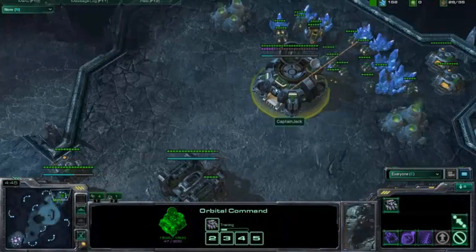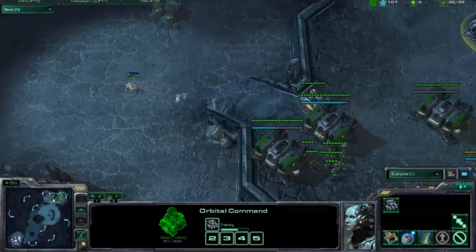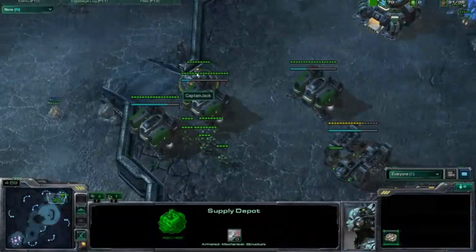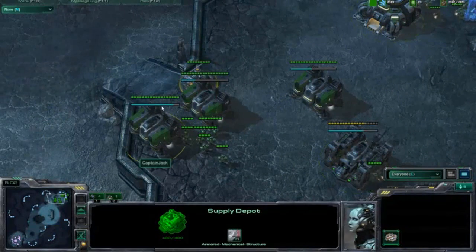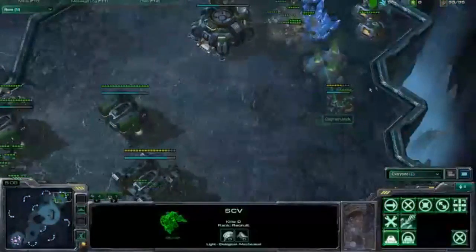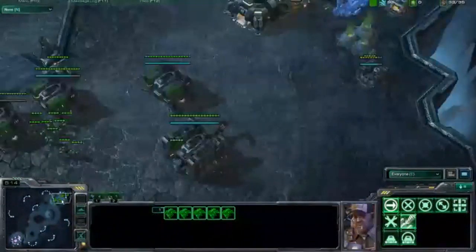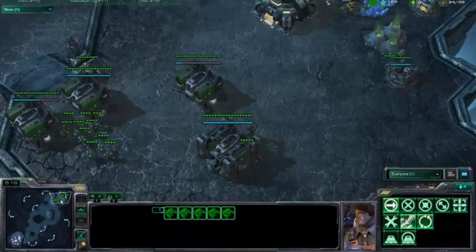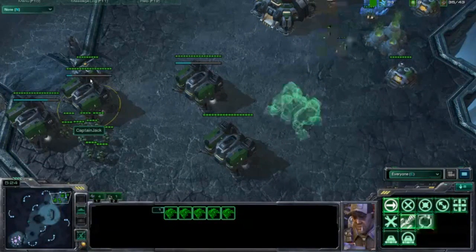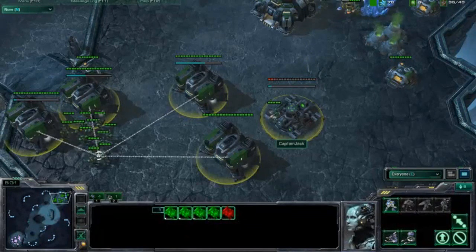DTs against Terran — you might think he scans you, but it can work. Send three DTs and wait for the mule, or just hope the mule's already been called down so he has no energy to scan. You can break into the base. Split them up — have one come in here, kill this stuff, one go over there and kill this supply depot, put one in the minerals. When he scans, he can only scan one, and two still live. The other detection option — a Raven — he's not going to have, looking at this build. He's not going to get a Starport up in time. And a missile turret needs an engineering bay, which he hasn't got. We do see a fifth barracks going down — this is going to be a marine push.